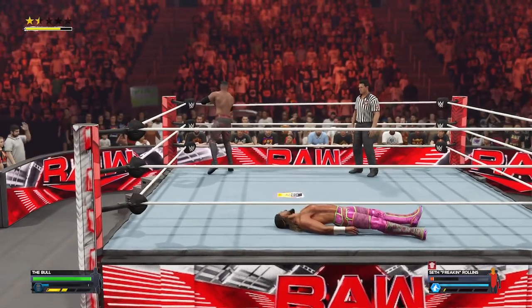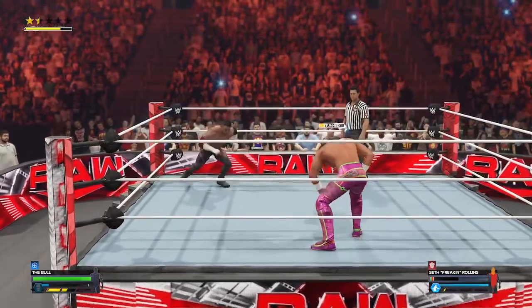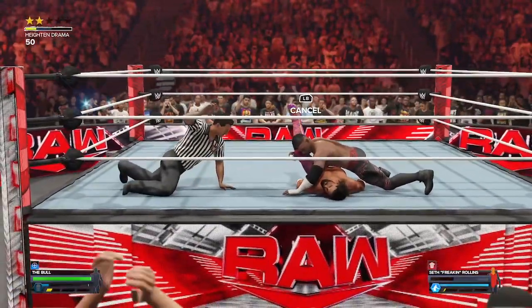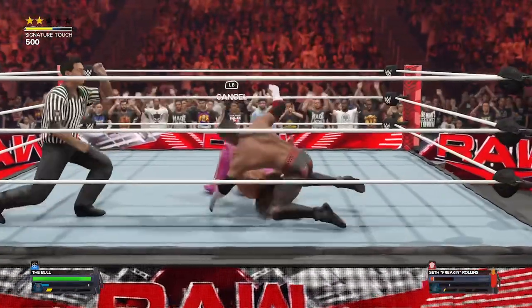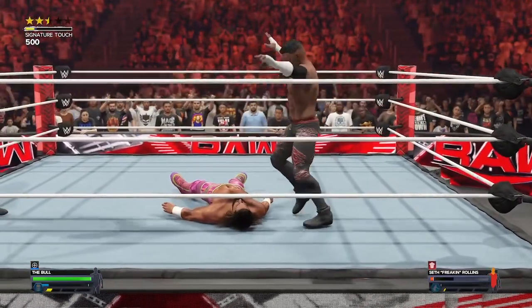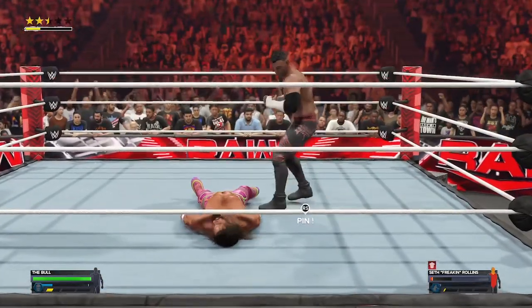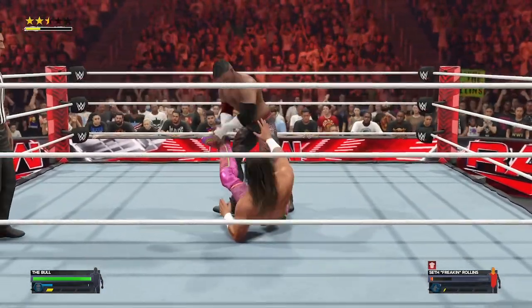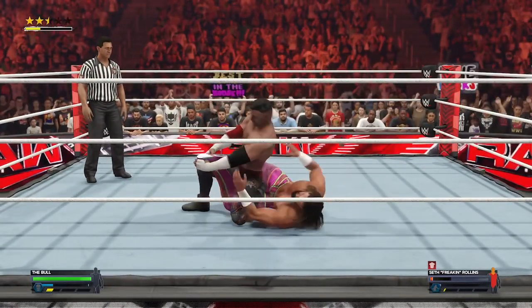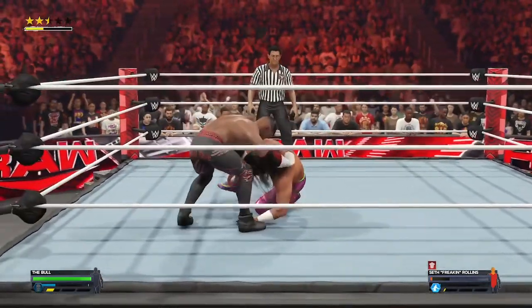He's getting a huge boost right now from all those chants and cheers. What a bowling spear! Seth's eyes look glazed over — cover! There's two! Kicks out! Just kicked out! Amazing resilience on display from Seth Rollins. How did Rollins kick out? The heaviest hitter in the arsenal was not enough. Look at this heel hook — this is how you punish your opponent, and he's enjoying every minute of it. Seth Rollins just getting dismantled.